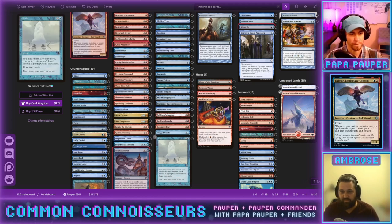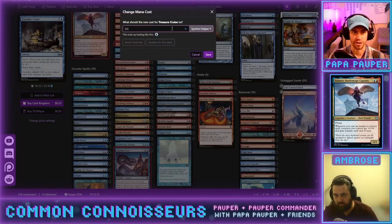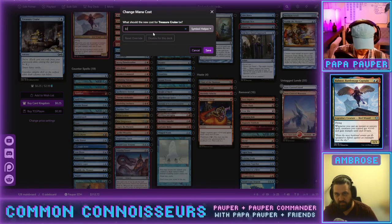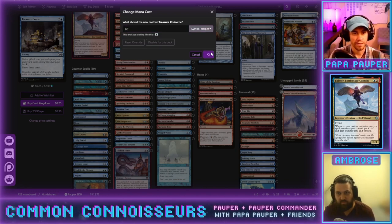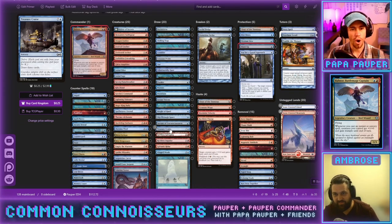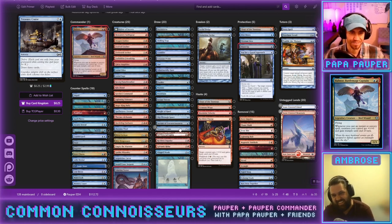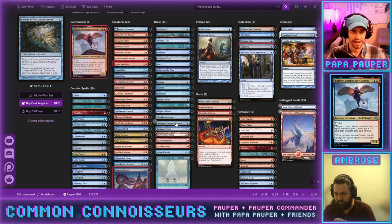After a short break, we're back. We just finished with creatures and draw spells. Treasure Cruise is correctly showing a mana cost of one — already accounted for. Let's continue with anything else sticking out in this section.